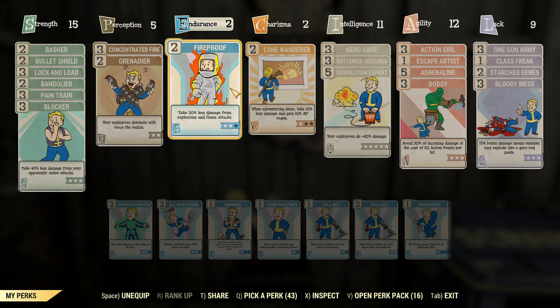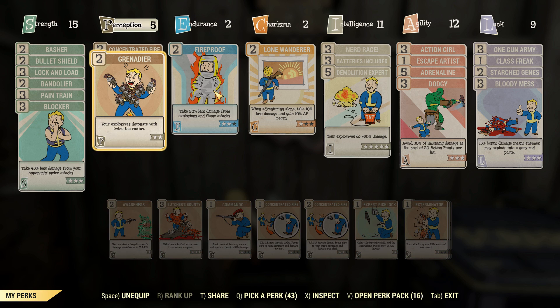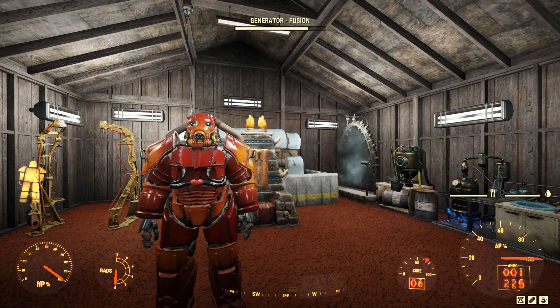It synergizes with my Power Armor, which I'll be wearing, which has Emergency Protocols on it — 50% damage negation from that off the top. And we've also got Grenadier, so the explosion will have a higher radius. And Concentrated Fire for VATS too.